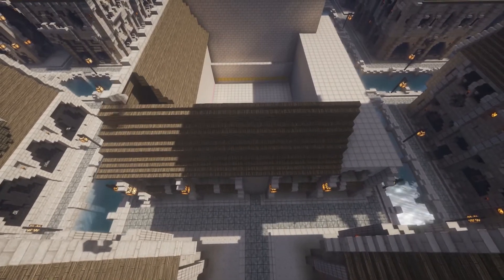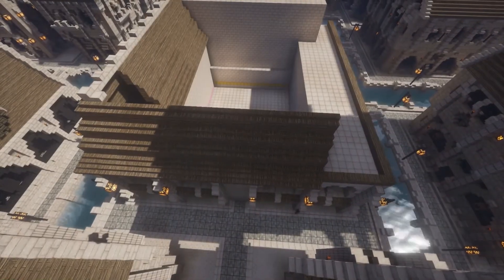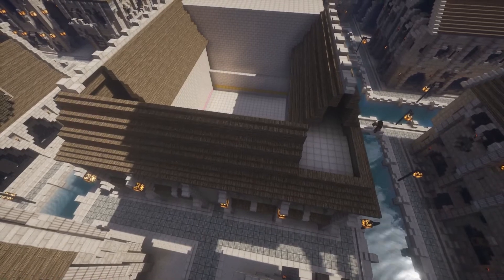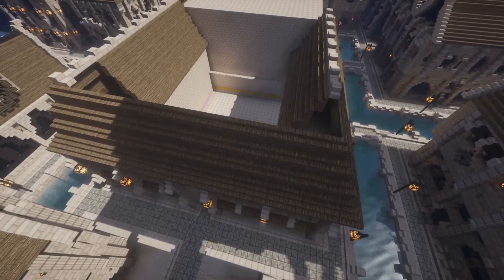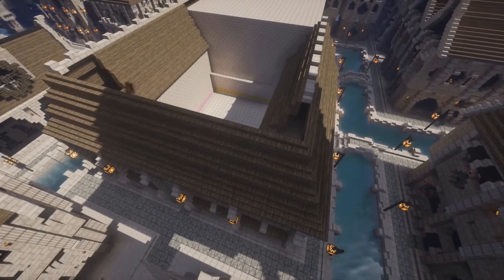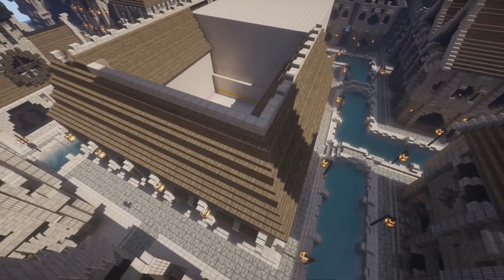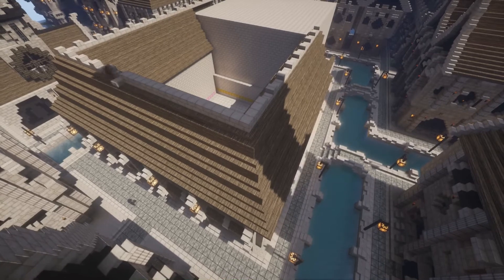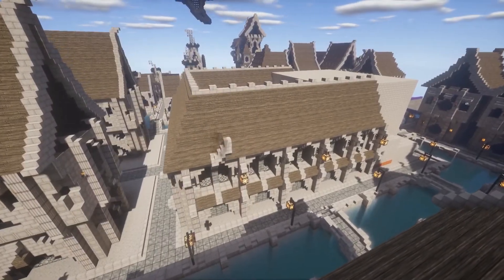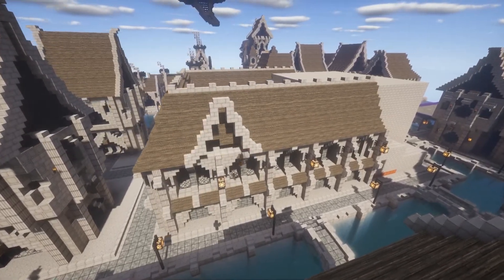I play D&D and love worldbuilding, so I came up with a story for this palace and the city overall. Our Steampunk City is a democracy, but not a normal one — it's a technocracy, a government ruled by scientists and engineers, which is fitting for a Steampunk City. The Grand Tinker's Palace is where the Grand Tinker lives. The Grand Tinker is a position rather than a person — pretty much the equivalent of the president — making the Grand Tinker's Palace the equivalent of the White House.